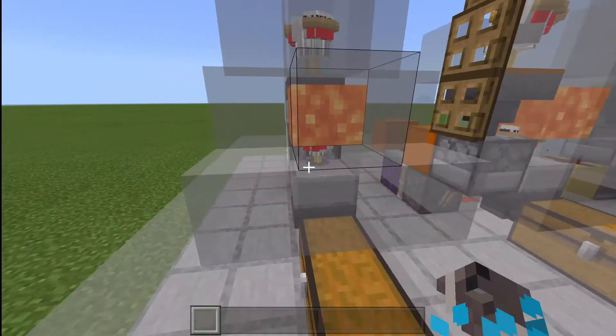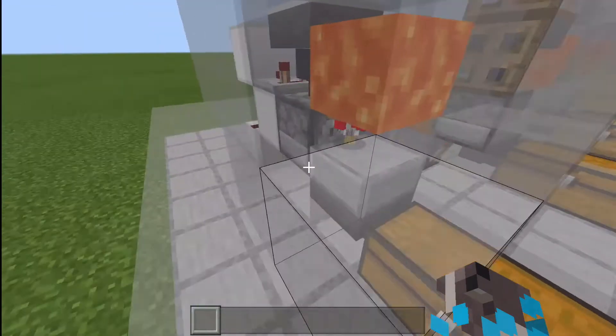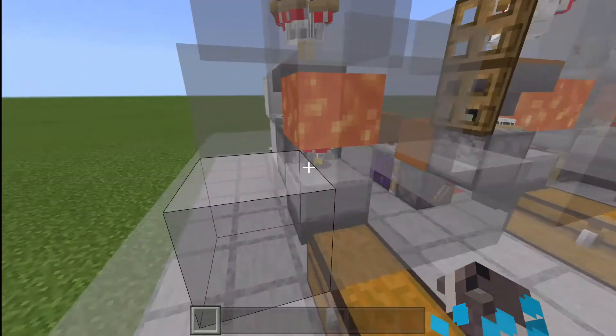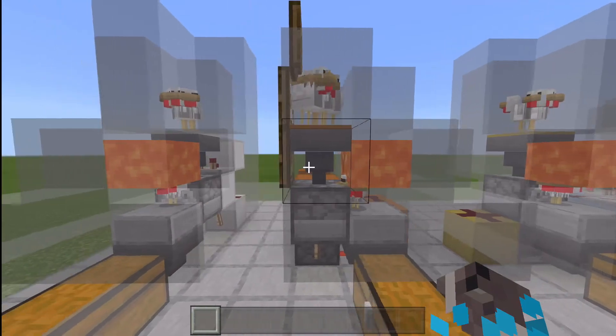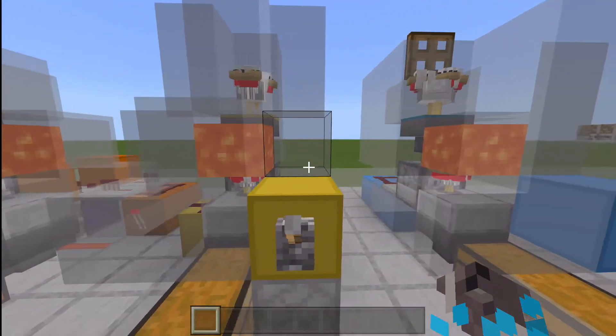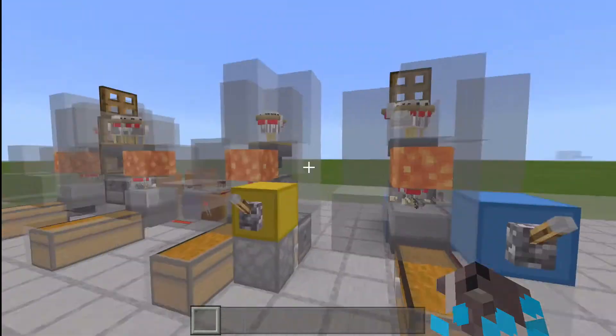If you don't know already, chickens grow up, touch the lava, and die, leaving behind the drops to be collected by the hopper and then go into the chest. No matter how you set it up, lava floats on the half slab, the dispenser throws the eggs out. If you're lucky, you will get a chick in your incubator.